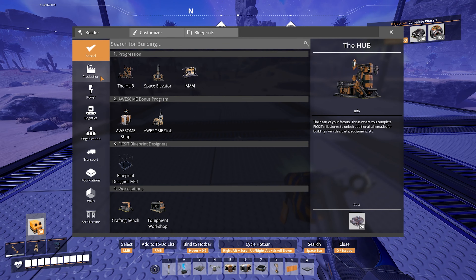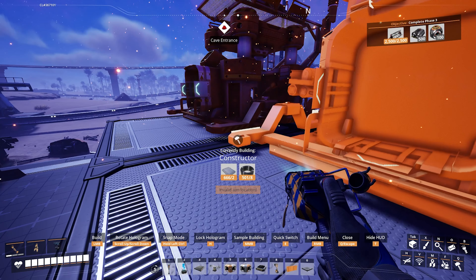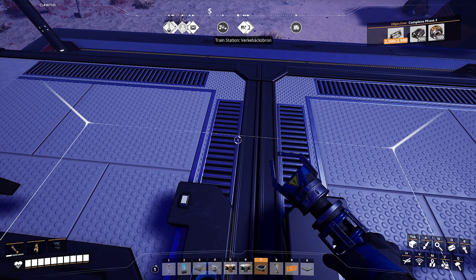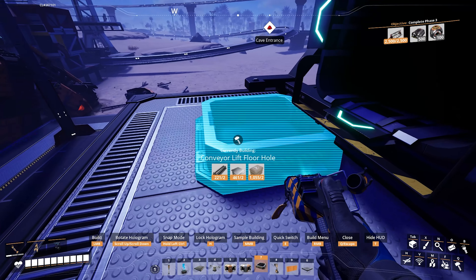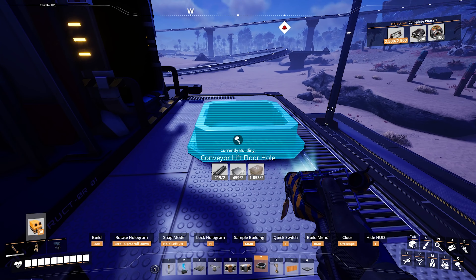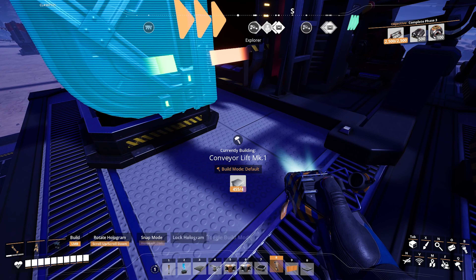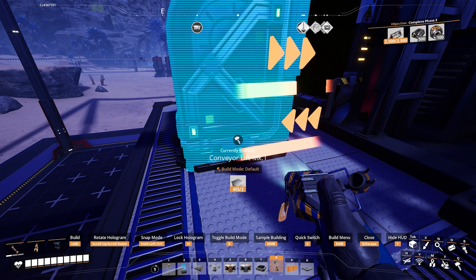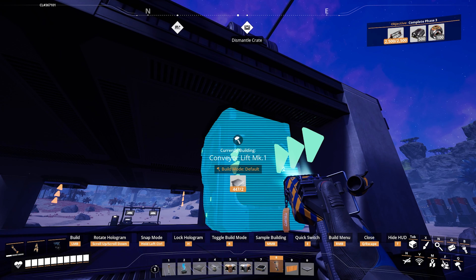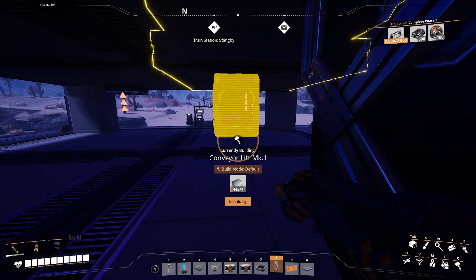Then we're going to place two constructors. I'm going to place a constructor here and then another there, and go ahead and do all of these bottom ones. We're going to do iron plates, then put conveyor holes, and then we just need tier one conveyor lifts. Click on the constructor, then click on the hole. Same thing up here. And then we have our outputs and two inputs.